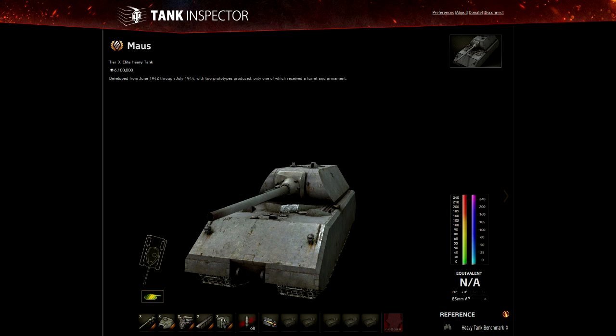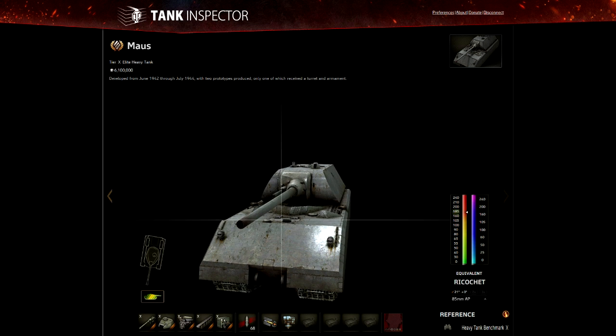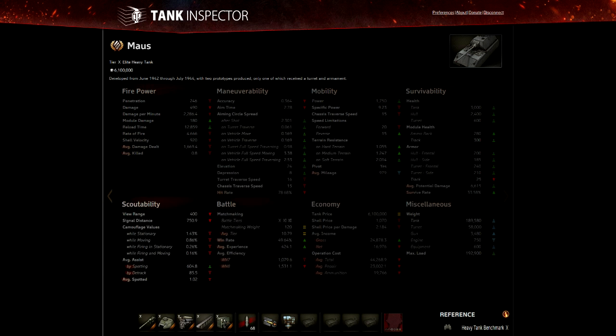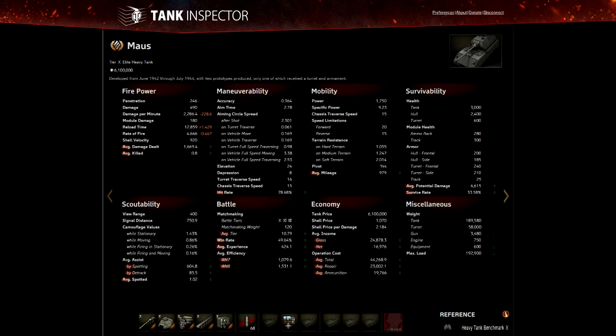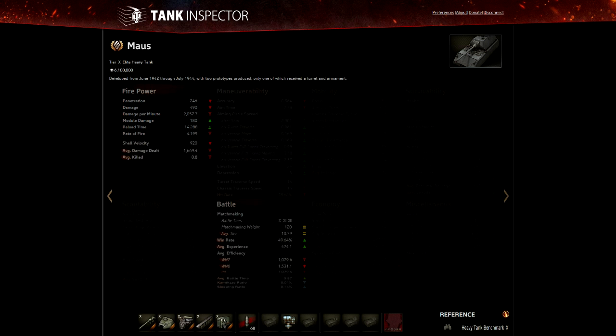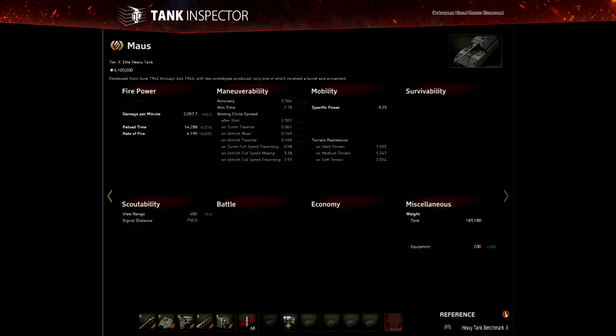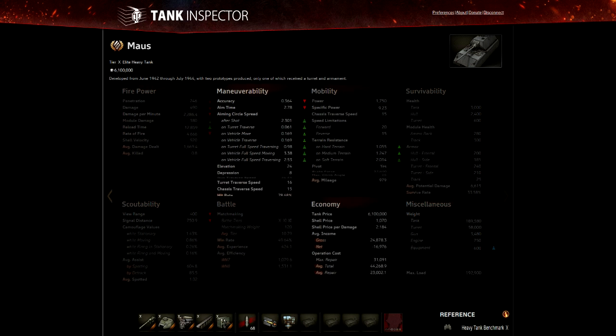I'll quickly talk about equipment composition. The gun rammer and the vertical stabilizer are absolutely essential. The gun's pen was lackluster and the rate of fire is also lackluster — DPM without a gun rammer is pretty poor. With a gun rammer it's nearly 2300; take it off and it drops to 2057. The gun rammer is absolutely essential equipment — you can't get away without it. Even with it, you're looking at a 12-something second reload, so you still need to do some damage.